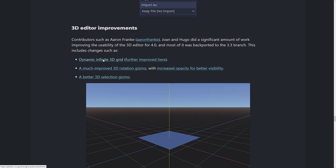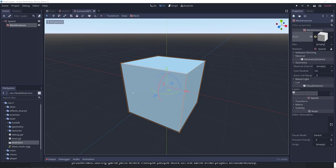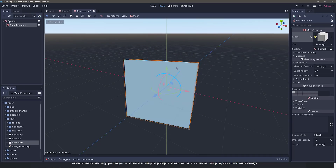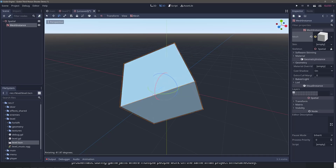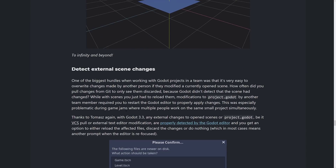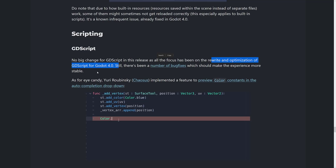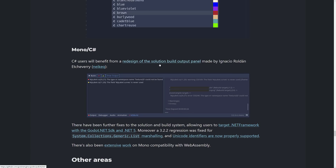3D Editor improvements include a Dynamic Infinite 3D Grid, a much improved 3D Rotation Gizmo, and a better 3D Selection Gizmo. There is also detect external scene changes. For GDScript, there's no major change in this release — the big rewrite and optimization is coming in Godot 4, which will have a lot of breaking changes — but there have been a number of bug fixes as well as preview color constants in the auto-complete format. C# users will benefit from a redesign of the solution build output panel.